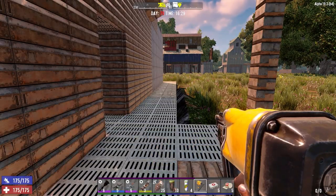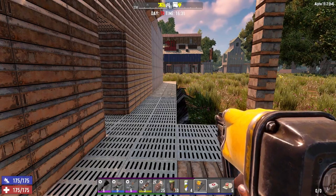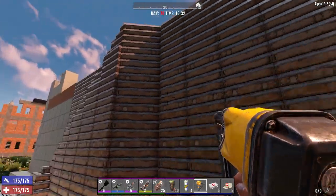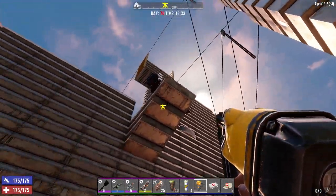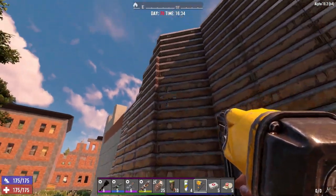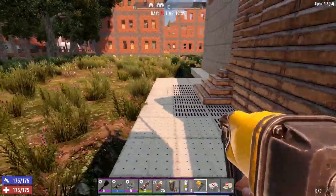Hey everybody, welcome back to the channel, another episode of my horde control series. This is day 70, episode 10. This will be the last episode — I'm not going to do any more after this. It's getting tired for me, but it's working really well and I think I figured out the problem from the last episode. We should be able to deal with demolishers no problem this time.